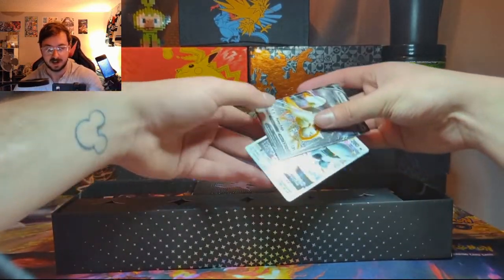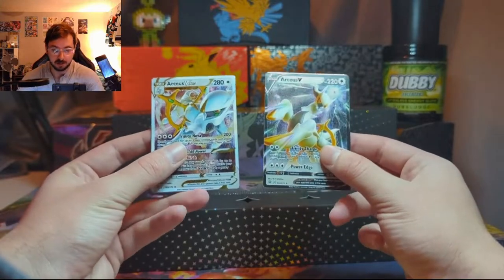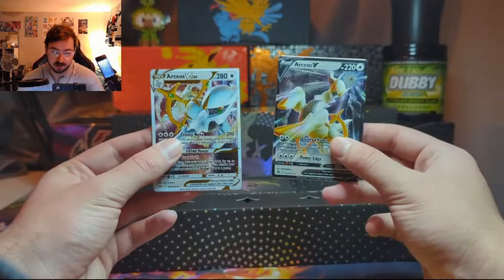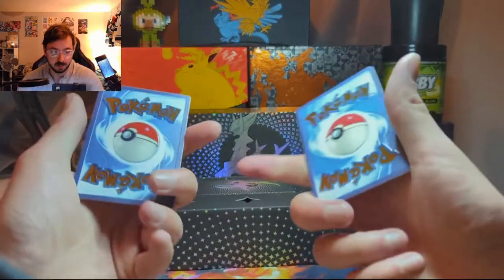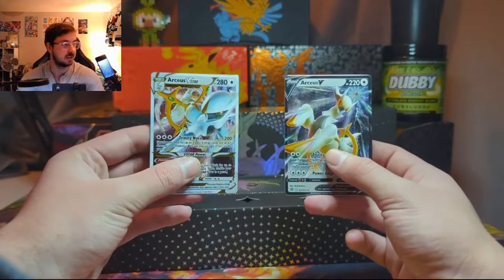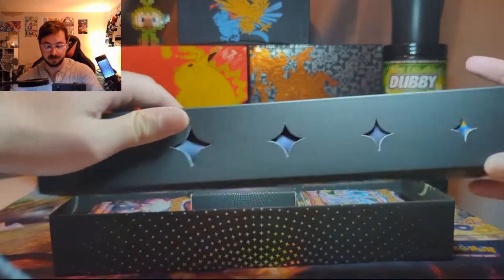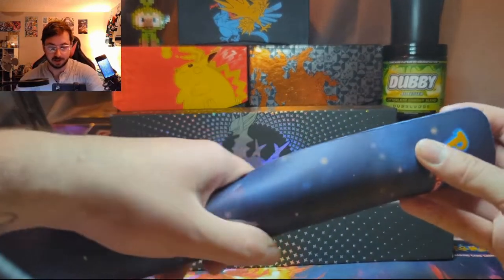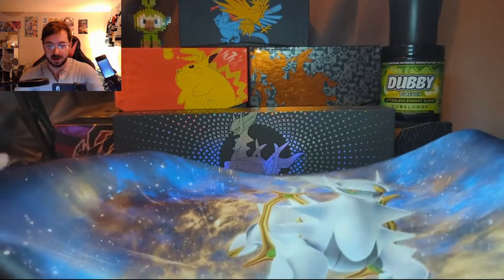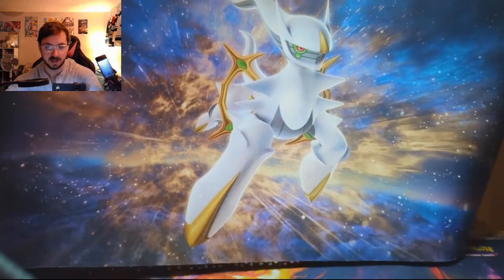Here they are — you get two metal cards: Arceus V and Arceus V-Star, both from Brilliant Stars. They're really cool, much like the ones from the Celebrations UPC with Pikachu and Charizard. And here's something I'm really excited for — another brand new playmat. Look at that, that is just so cool.